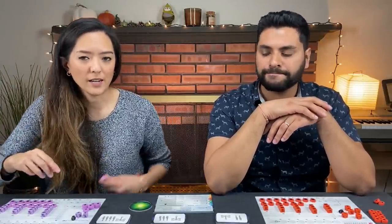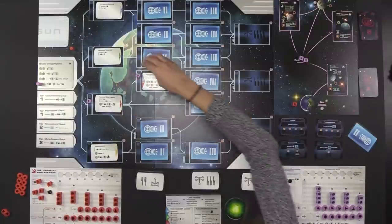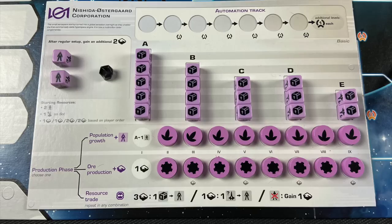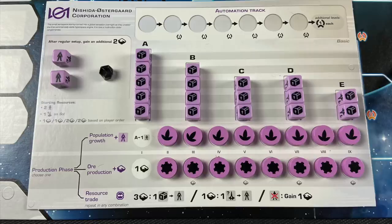There is one more way of getting tokens off your board permanently — by ways of automation. Automation is another type of immediate benefit available as one of the level one technologies. For example, under the advanced genetics technology, you would immediately get to automate one food token and turn one supply cube into a population. Automating lets you take the token from your player board and place it at the automation track at the top. That token is off your board forever — there's no way to remove these from your automation track. Depending on how far you've gotten, some spots are worth points. Starting from the second spot onwards is worth one point; the final spot is worth two points. These are cumulative, and any automation past seven spots is worth one point per token.